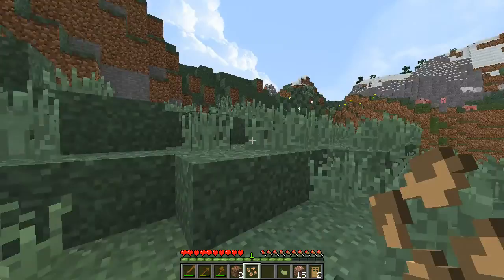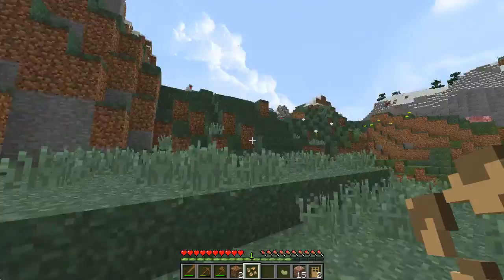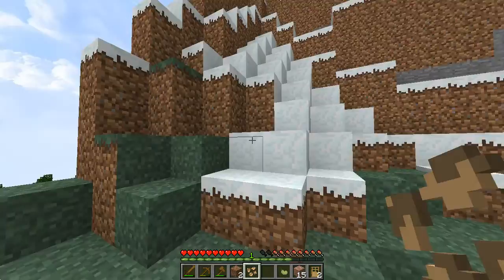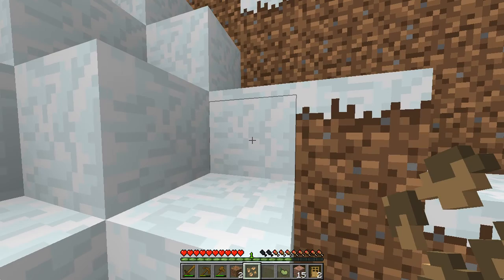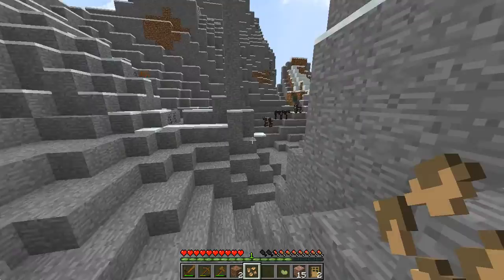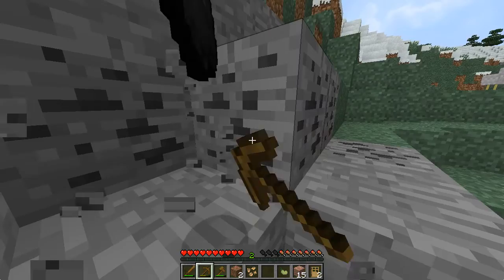That looks really weird - there was stone and it generated a giant clump of diorite right there. It looks like snow caps over there - and you know what, it is! I thought it was limestone but I was wrong, it's snow blocks. I guess it's the grass blocks with the connected texture - if there are snowy grass blocks, that's just how it turns out. We have some coal and some chickens and some cows - cool!